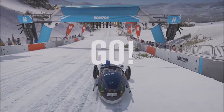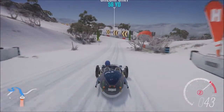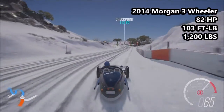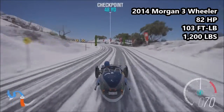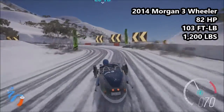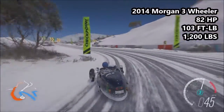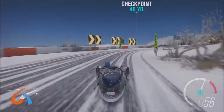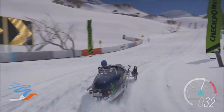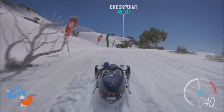I figured we'd round out the three wheels of madness — although technically the Isetta has four, but shut up. This is the 2014 Morgan Three Wheeler: it has 82 horsepower, 103 foot-pounds of torque, and weighs 1,200 pounds. It is a C-class vehicle at 555 PI once equipped with snow tyres, and so of course this is the quicker of the three-wheelers — obviously it has the most power and most torque.